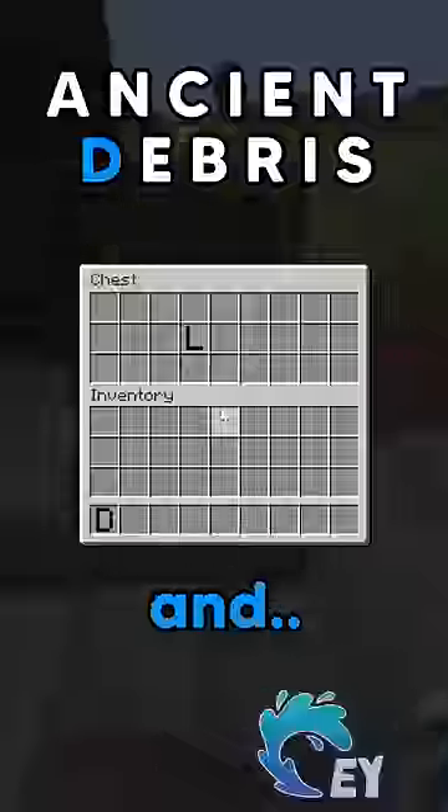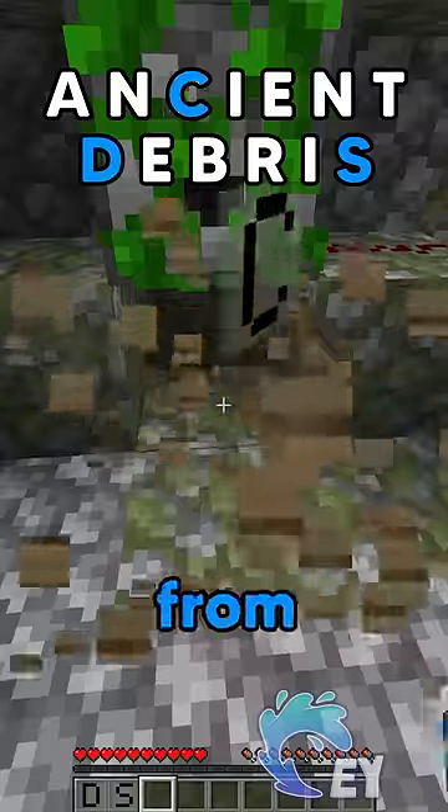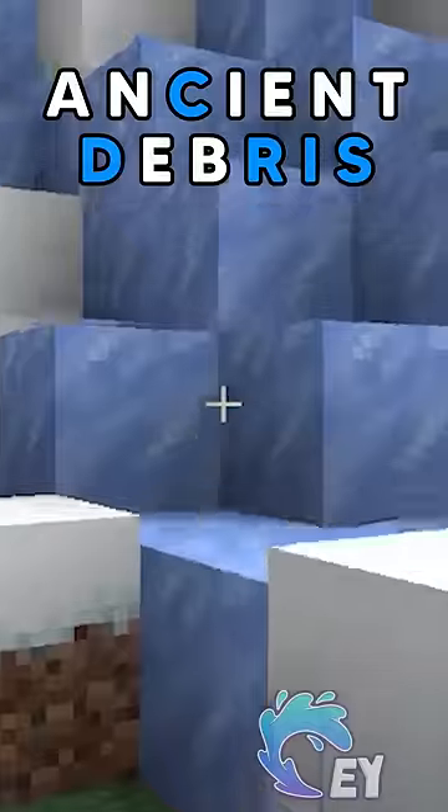Yo, I ruined portal! Open this up and... Seriously? Wait, that's a jungle temple. We can get S from strength, C from chest, and R from redstone. Now we somehow just need an I. Yes, ice!